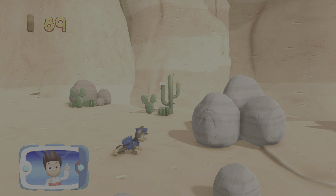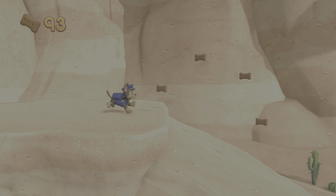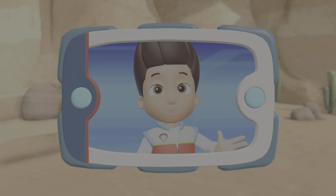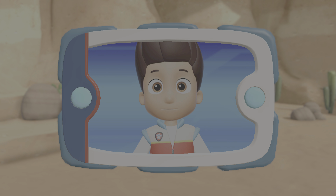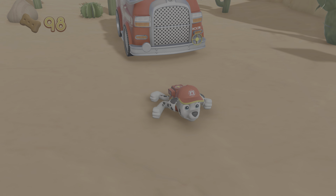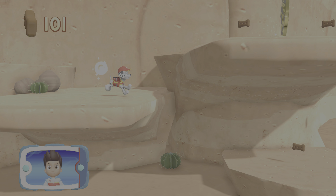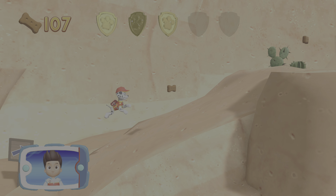All right! Now we can keep moving! Chase followed Jake's scent to this path. Now Marshall needs to follow the path to Jake and use his X-ray to find out how he's hurt. We're halfway there. I'm detecting a golden paw print somewhere nearby. You got the golden paw print — see if you can find them all.